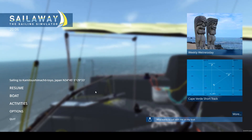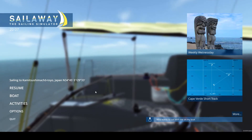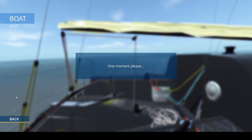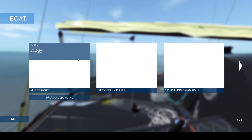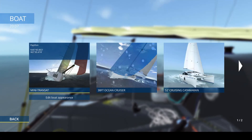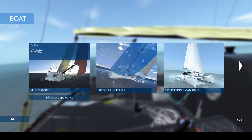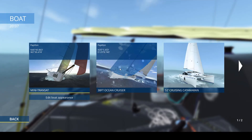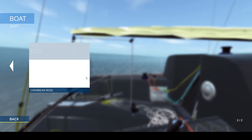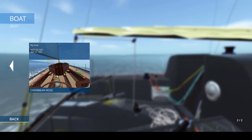At present I'm in the options screen and I'm just going to go through the interface today. In the boat section we have four different boats. The Mini Transit, which I recommend as a beginner — it gives you good speed and good manoeuvrability, and there are fewer lines than the 38. If you want more of a cruising atmosphere, the Catamaran is pretty good. And lastly, the Caribbean Rose is always a nice boat to start out on as well, as it is very very simple.